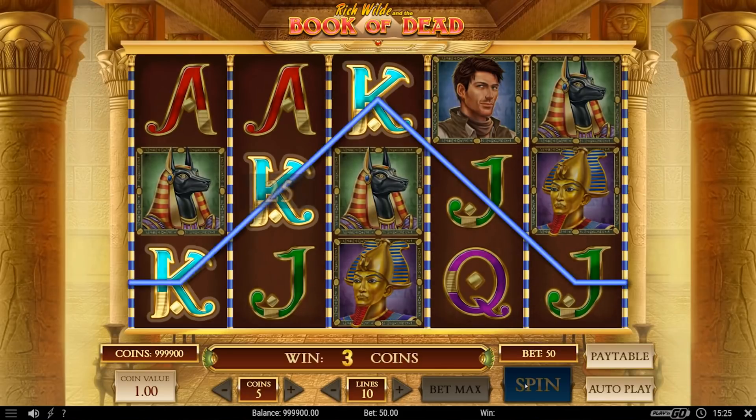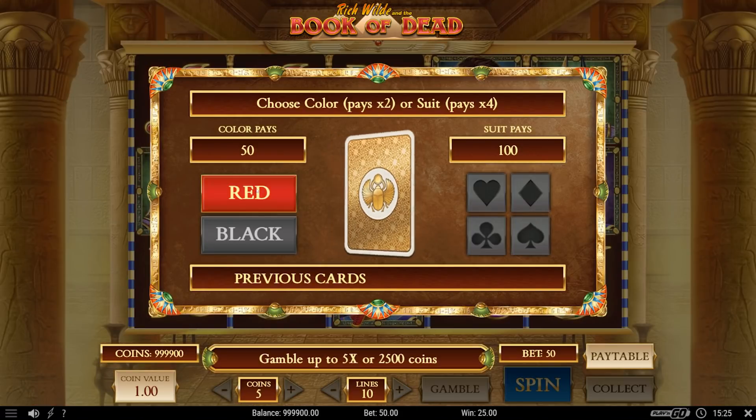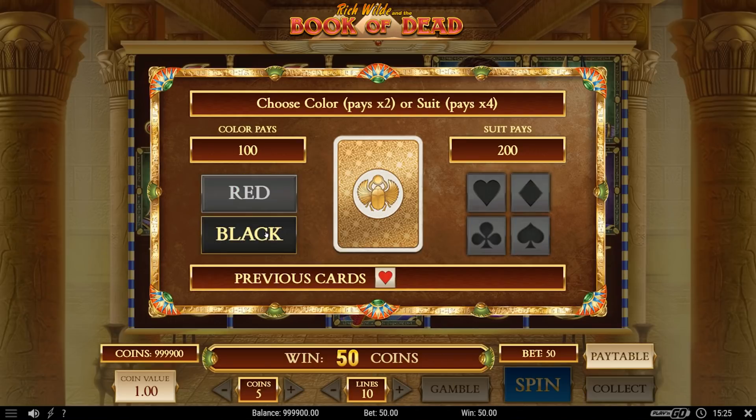If you decide to manually spin the reels each time, or if you set it to the auto play function to stop on every win, you'll get an option to double or even quadruple your wins by going into a quick side game that lets you choose the color and sign of a card. An easy way to pump up the action.